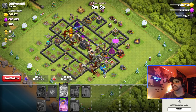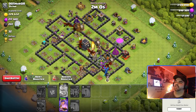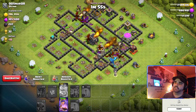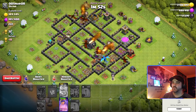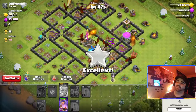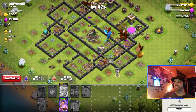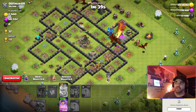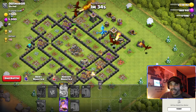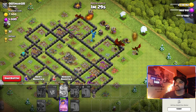As you can see, this base even though it has a pretty decent layout — mostly air defenses, walls not maxed — that doesn't even matter for an air attack. Snap out one side, then push the side that has the remaining air defenses, use your freeze spells correctly. If there was a CC, freeze them. Instead of a second freeze spell you can bring a Poison, but I prefer a freeze since your dragons should be able to take out whatever is inside the CC regardless.